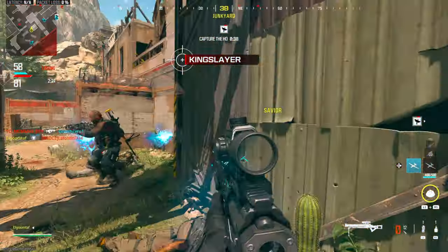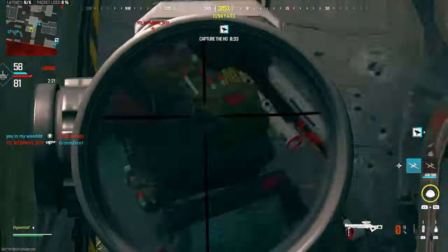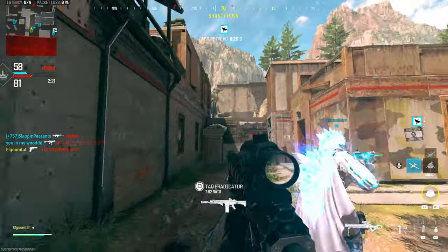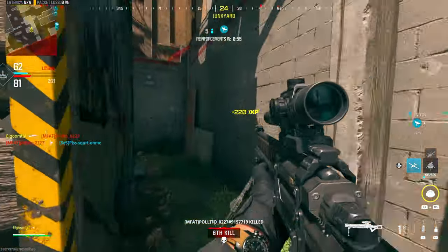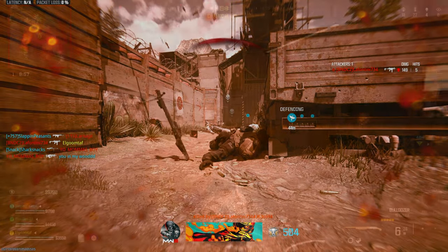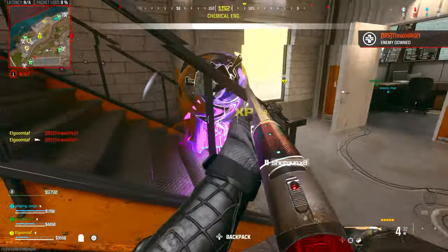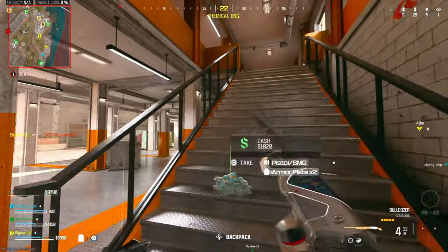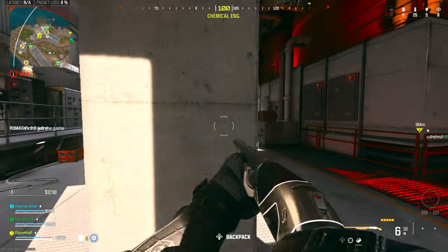I just wish there was a little more shotgun love. It doesn't mean I want straight buffs to everything making it super oppressive — it would just be nice to see some attention. Maybe the Lockwood 680 gets 10 pellets back for its big barrel, the Riveter gets an extra pellet, ball rounds become actually useful, slug rounds on the Bryson 800 and Bryson 890 can one-shot in multiplayer, and Lockwood 300 slugs can one-shot to the chest in multiplayer. Not all of them are just straight buffs or nerfs — I think there should just be some variety.